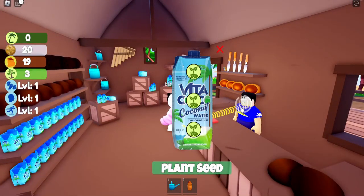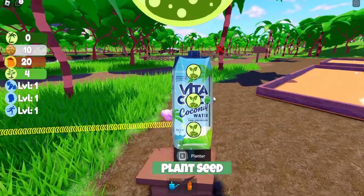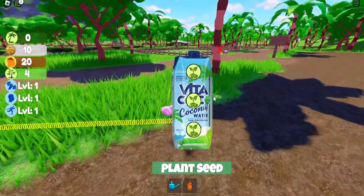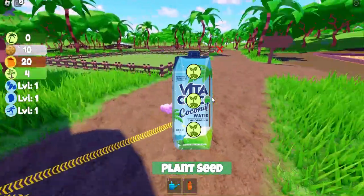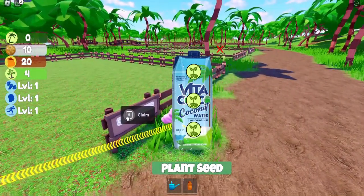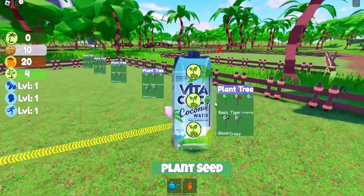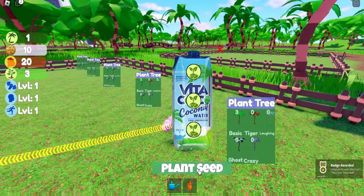I'm going to punch my holes in — I do have seeds, so I'm going to plant them. If you don't have any seeds, follow the arrow to the store and buy some. Once you have seeds in the coconut water, come over here and claim a plot.